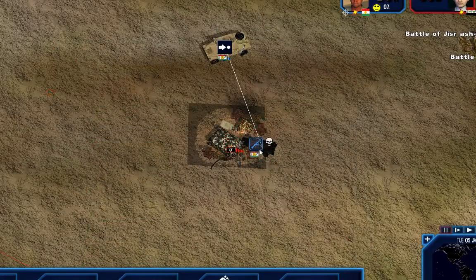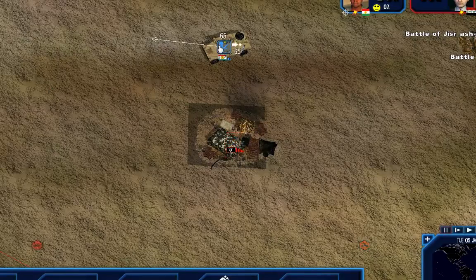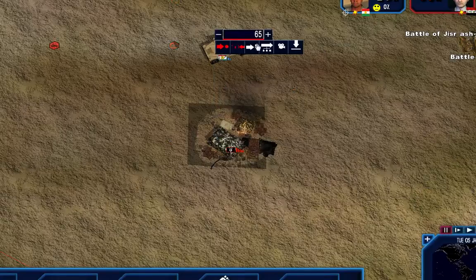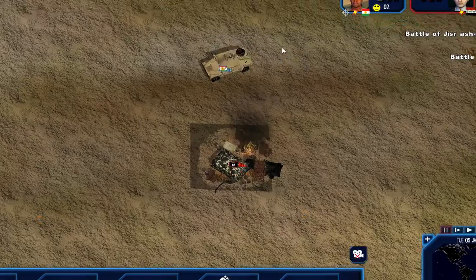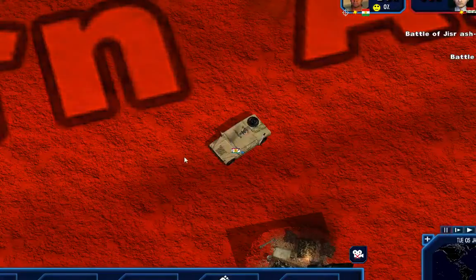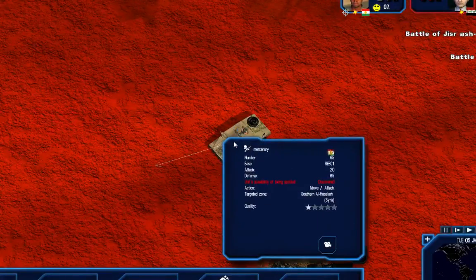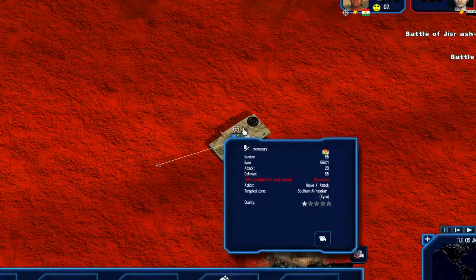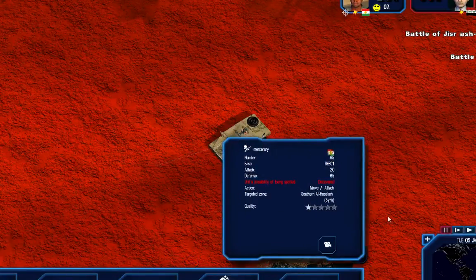I think I'm just going to send these mercenaries towards or redirect them towards this battle if I can figure out how to redirect. Allocate, move, and attack. Switch to 3D camera mode - whoa, that's cool! Oh man, look at this. Can I zoom in on that? I'm trying to move these guys to attack. Let's get the game rolling.